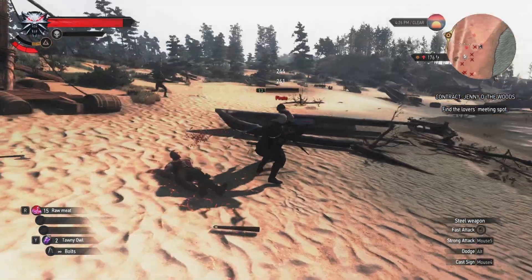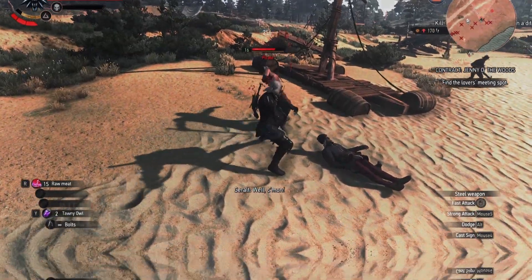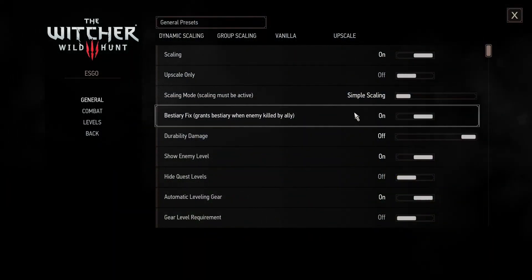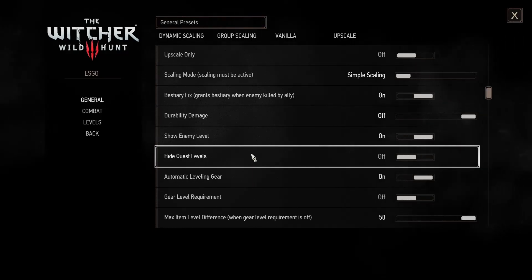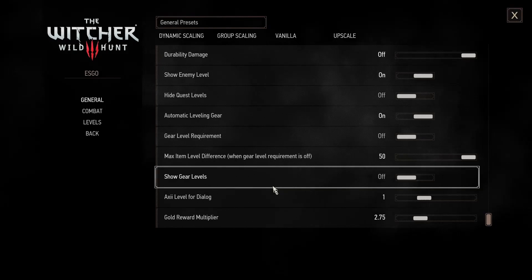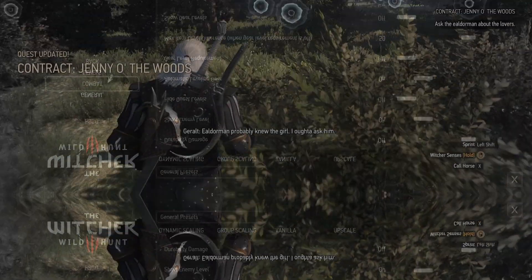Essentially, ESGO is going to be adding in a massive set of options to the mods menu. These settings are going to allow you to tweak a ridiculous amount, such as how enemies scale alongside you, which in itself has several menus with different scaling options. We also get a bestiary fix, which allows you to choose if your allies' kills count towards your bestiary progress. There are also weapons and armour durability settings, allowing you to have fully durable equipment.